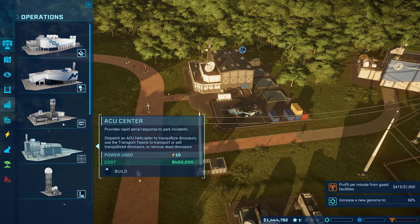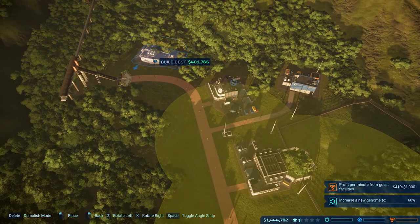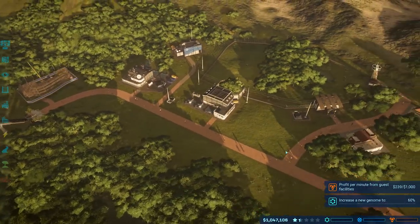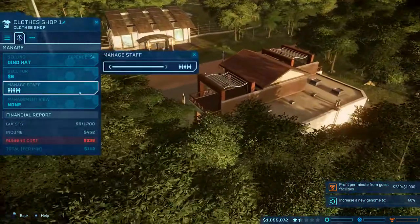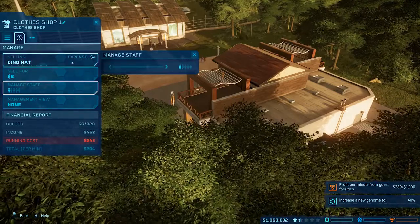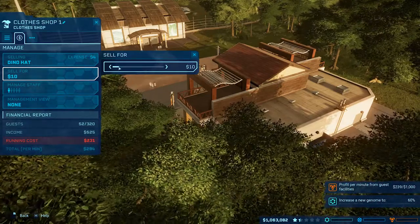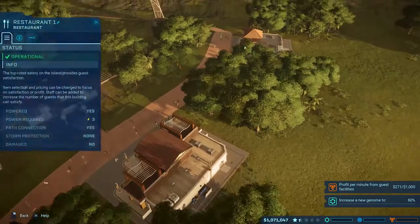Go ahead and give me a fossil center right now - do I have room here? Yeah - waste not, want not - just so we can start pulling in some cash. Profit from guests is $239 - probably because I've got too many people working. If I fix that I'll start generating profit. I'm selling for just double - we'll go for $10. We'll cut down the staff here too - we're not big enough for this.